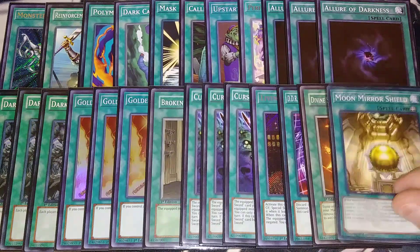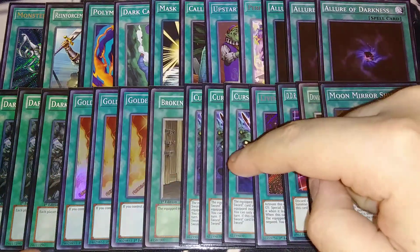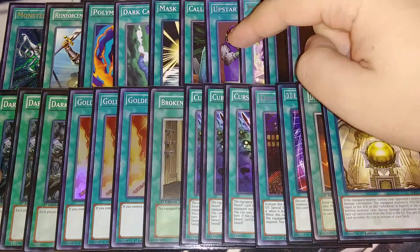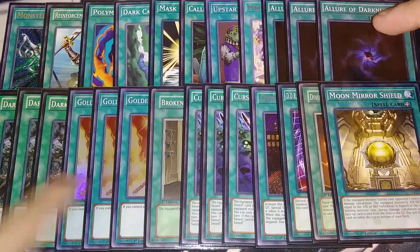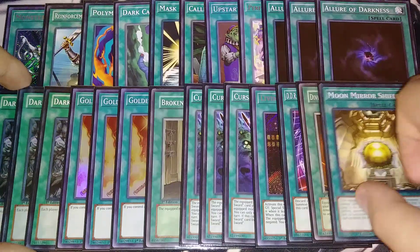We play a single copy of Moon Mirror Shield. Moon Mirror Shield helps us get past problematic monsters like Dragoons and stuff like that. You can activate Moon Mirror Shield on a copy of Dark Armed Dragon and attack your opponent — it can beat over any monster on the field because it becomes 100 attack points higher than the monster it's attacking, which is really nice. So that's it for the main deck, guys. Basically a Zold package on one side, deep draw power from the Bamboo Sword Engine over to Upstart Goblin, and then tech cards at the top. Let's get into the extra deck.